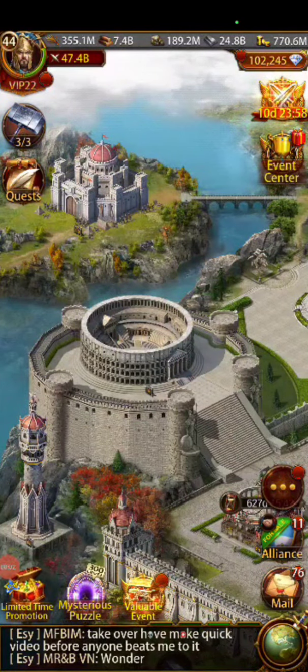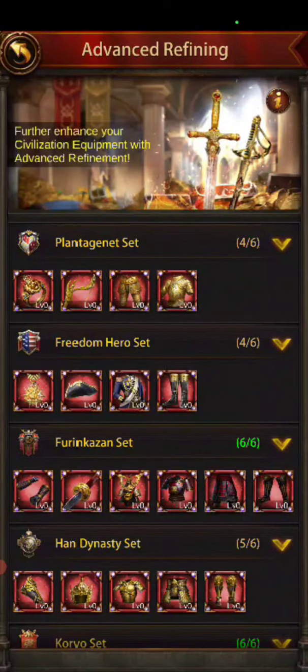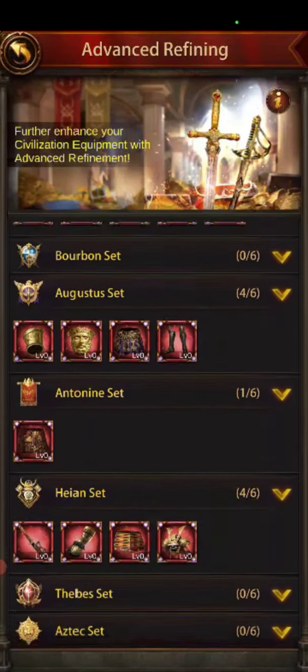Hey field agents, we got something new. We're going to go up to the Wonder, up to the top, to the advanced refining. Let's read about it: once all four refining attributes are in the gold, advanced refining becomes unlocked. Once unlocked, an additional specific refining attribute is required. This specific attribute remains unaffected by other refining attributes.